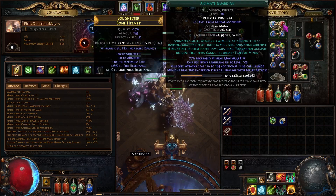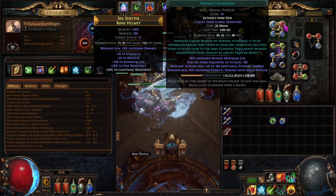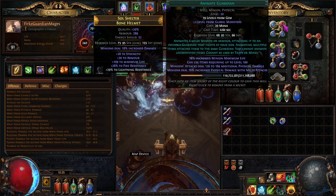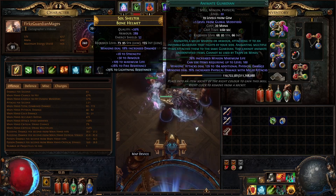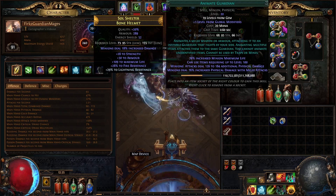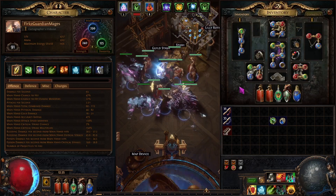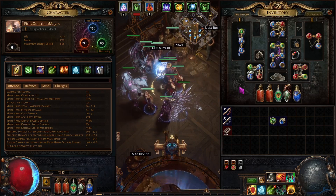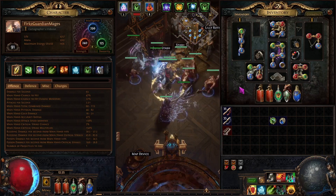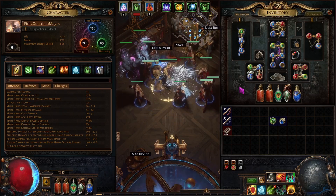The last thing is getting Animate Guardian fully online. It came online briefly yesterday but suffered an unfortunate accident, so we'll get it to level 20 today. Other than that, the build has been super smooth — defenses have been great. We'll work on the last two void stones today: Uber Elder and Maven. Hopefully that goes smoothly, and then we'll start some currency farming strategies.